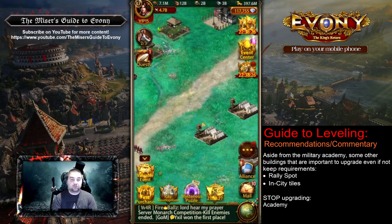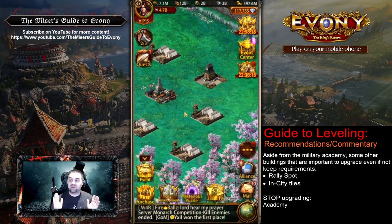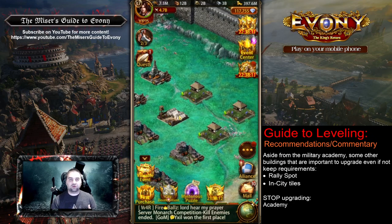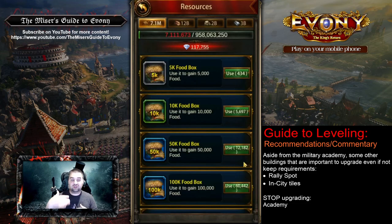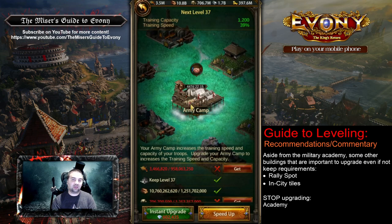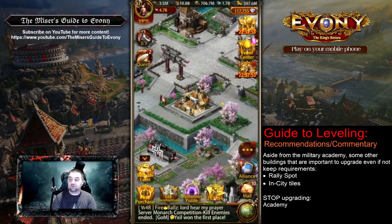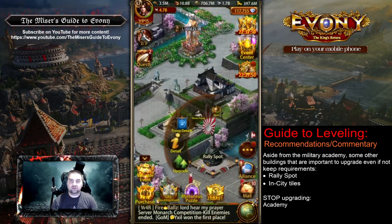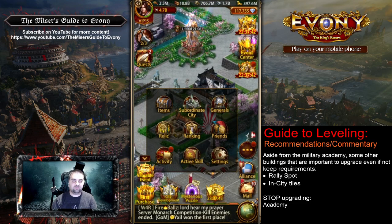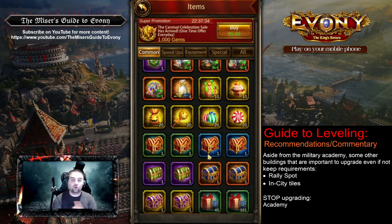The other building — other than the Military Academy — that you definitely want to upgrade every Keep level is your rally spot, to increase that march size, which is so essential in many aspects of the game. As a side note, because the Military Academy is the source of research from Keep 36 to Keep 40, there's no reason whatsoever to upgrade the actual Academy. Research has stopped in the Academy at Keep 35 and there is nothing beyond that, at least at the time of this recording. So unless they add something new requiring Academy 37 or higher, there's no reason to upgrade it beyond Academy 35 — stop upgrading it, don't waste resources there.